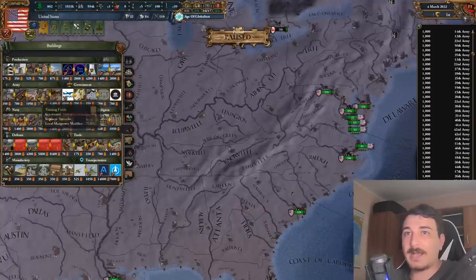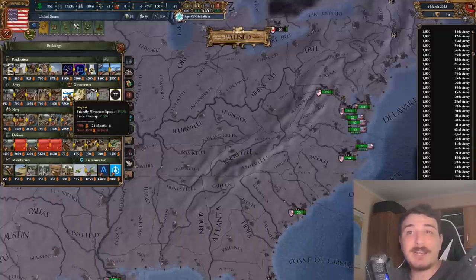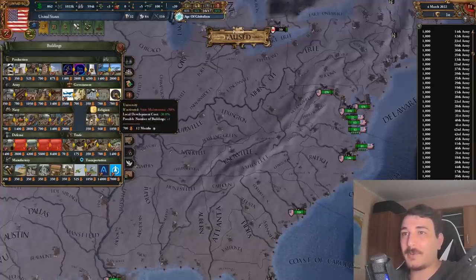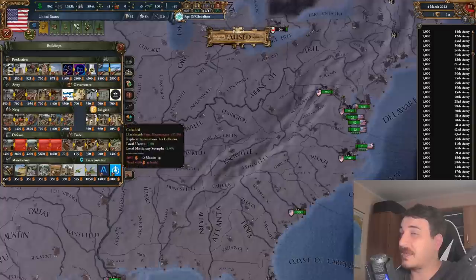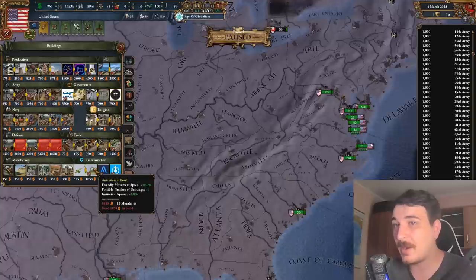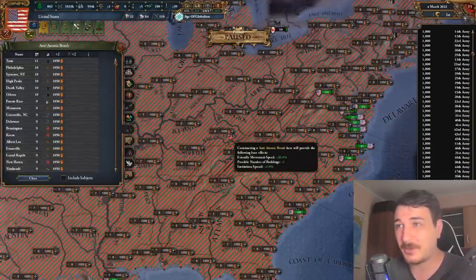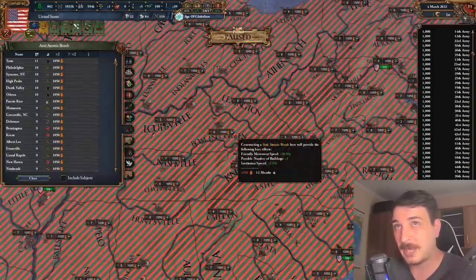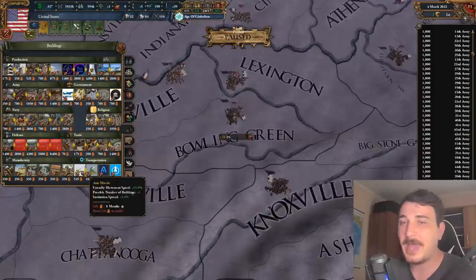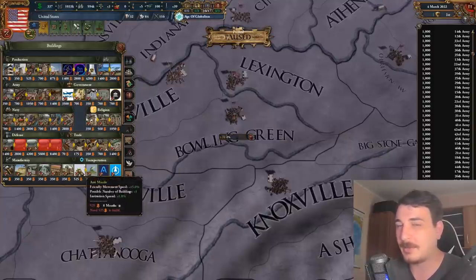That is a lot of dev cost reduction from these fusion reactors, plus goods produced, production efficiency, and tax modifier. We've also got airports that increase friendly movement speed by plus 25, the good old tax assessor from EU3, courthouses, and universities that lower dev cost — but if activated, they increase state maintenance by 50% because universities be expensive. We also have missile sites that increase attrition for enemies, atomic sites, and anti-atomic bomb buildings that give friendly movement speed plus 30. There's also an anti-missile emplacement. Let's build one of these in Bowling Green.